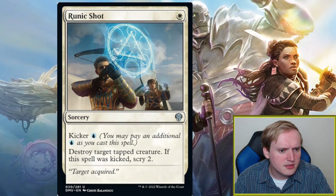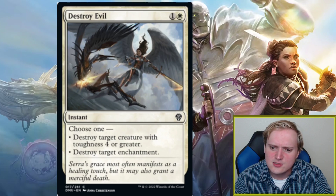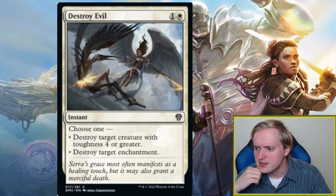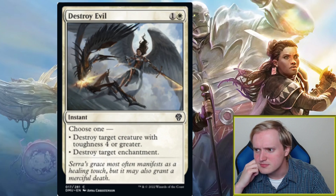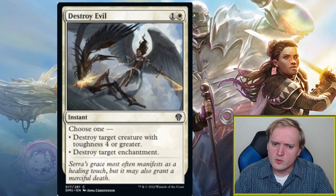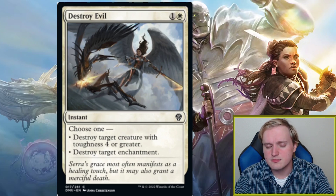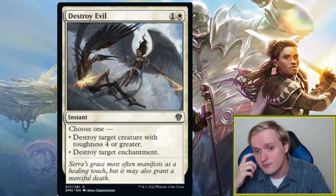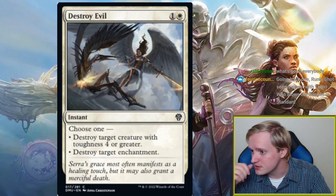Next playable-looking card is Destroy Evil — one and a white instant: destroy target creature with toughness four or greater, or destroy target enchantment. I don't think this automatically sees play, but it's worth keeping track of, because there are metagames where it's main-deckable. When Wilderness Reclamation was popular, this kind of card was something you'd main-deck. So it's something interesting to keep track of, though I don't think you'd proactively include it.